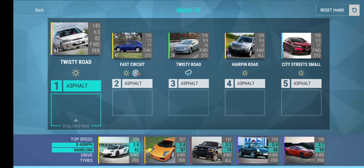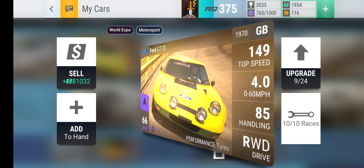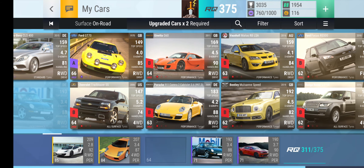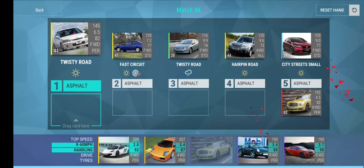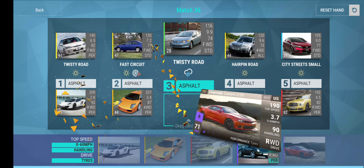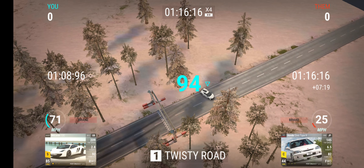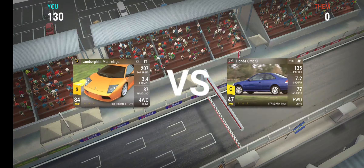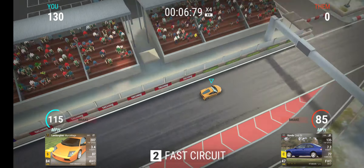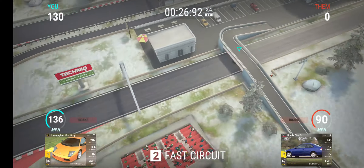We need a City Streets car. So we remove the 64 — we need a 64 City Streets. That's a 66 City Streets. Hmm. Bentley. City Streets, Twisty Road, Fast Circuit, Twisty Road, Hairpin drag — ultimate hand right here. Obviously I won't be able to fuse it. My Italian cars are literally insane. I have so many Lamborghinis maxed.